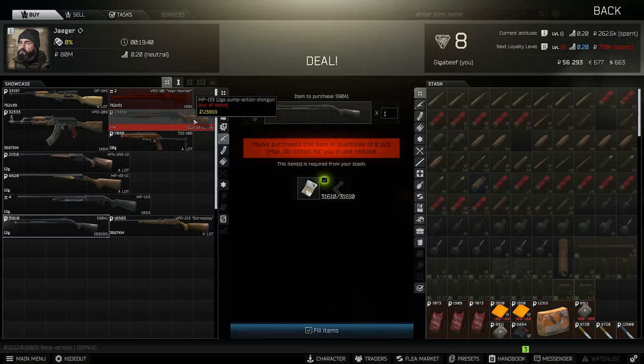One shotgun pump I didn't mention was the MP-133, but it's out of stock all the time because people buy them from Jaeger and hand them into Prapor for the debut quest. So you can't really buy it — if you want to run pump, just run the Mossberg.